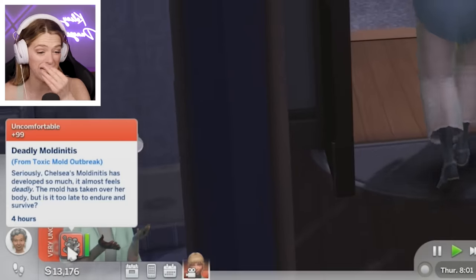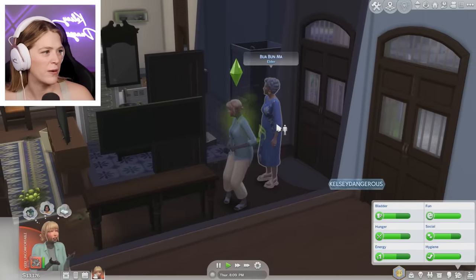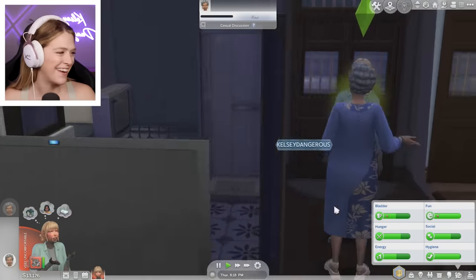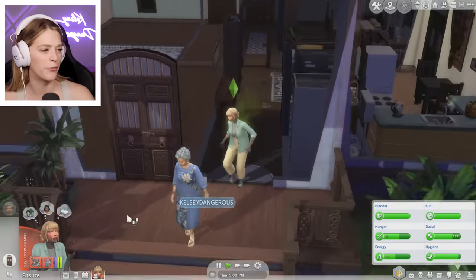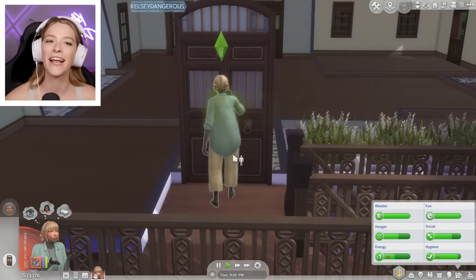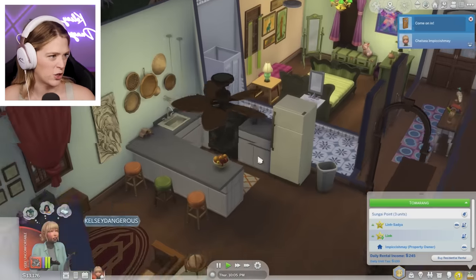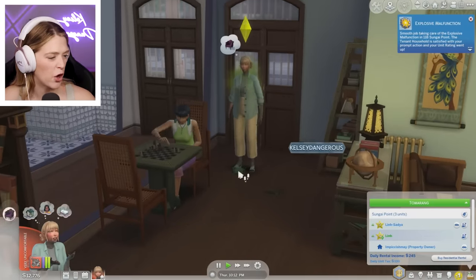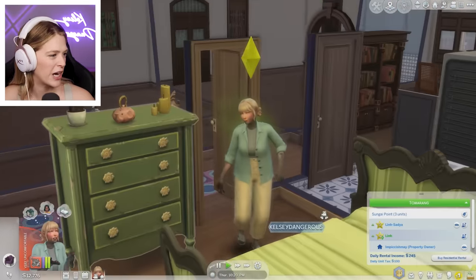Deadly moldinitis — seriously, Chelsea's moldinitis has developed so much it almost feels deadly. The mold has taken over her body — it's too late to endure and survive. I feel like I just welcomed this elderly woman into my toxic home. We just threw up — this is actually making me kind of sad, I love Chelsea. I hate that I decided I would kill her. Let's kick her out so she doesn't mess with my toxic mold. I got to see what this explosion is about before I imminently die. It looks like she's got an issue with her electronics — smooth job taking care of the explosive malfunction. And I just vomited all over her floor — I tracked it into her room. I'm like spreading it.